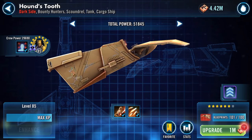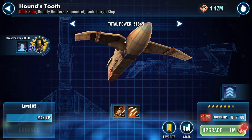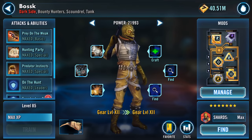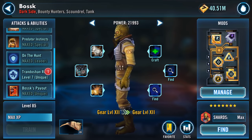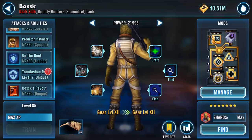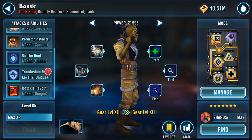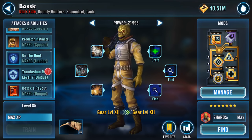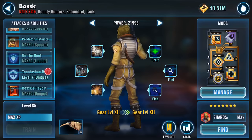Before I do the upgrade on the ship, I'm going to go to the crew member — here he is, Bosk. I'm still on the fence about that zeta. Will I regret using it now and not having it in reserve? That's my quandary, and because of that I'm going to still abstain from giving him his second zeta.